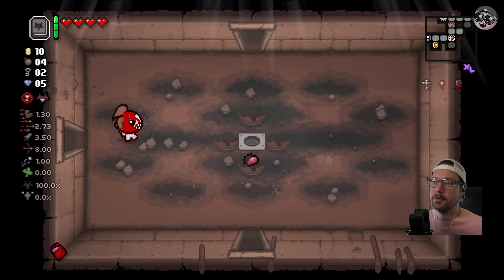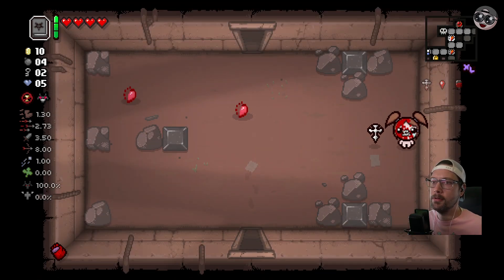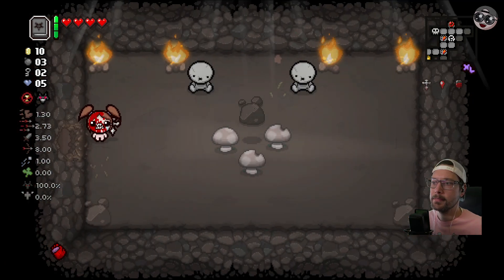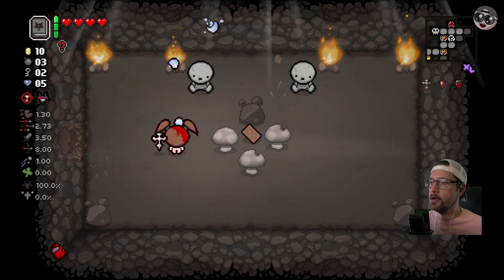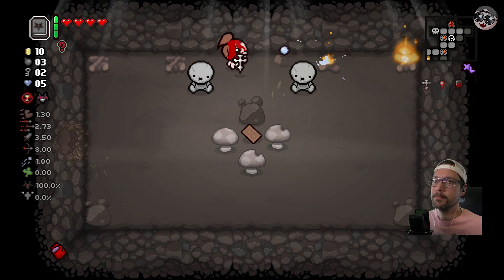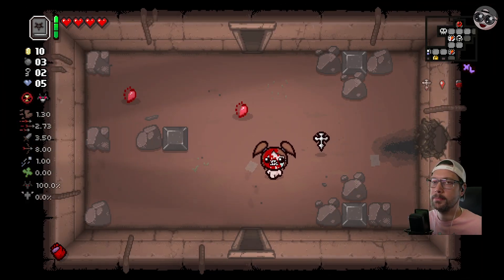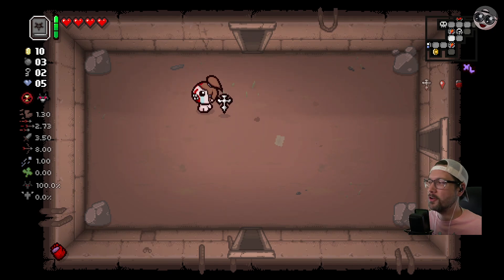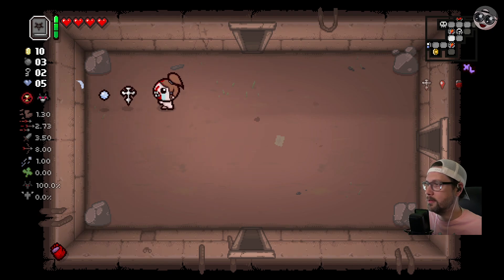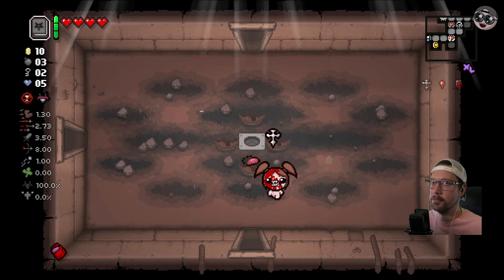It's gonna be tough. Let's try to find our secret room - a lot of times it's in the hole here. No Rock Bottom for us. I think there's no treasure rooms. I don't know if the little trophy symbol means that, or if it means you just haven't cleared it. I think that means there's no treasure rooms.